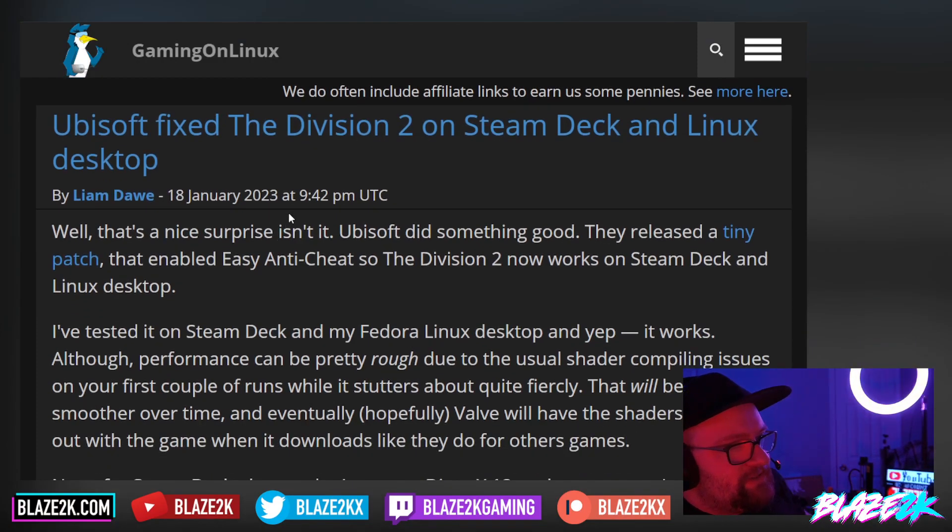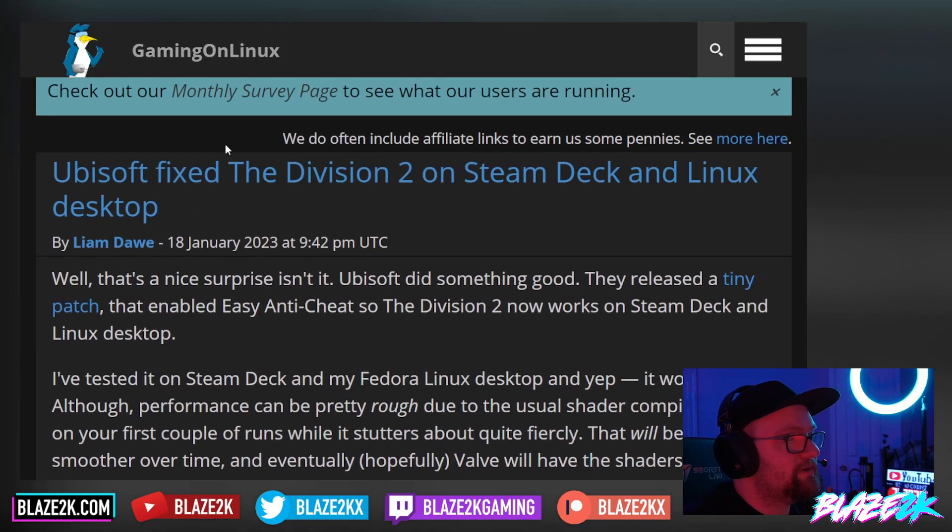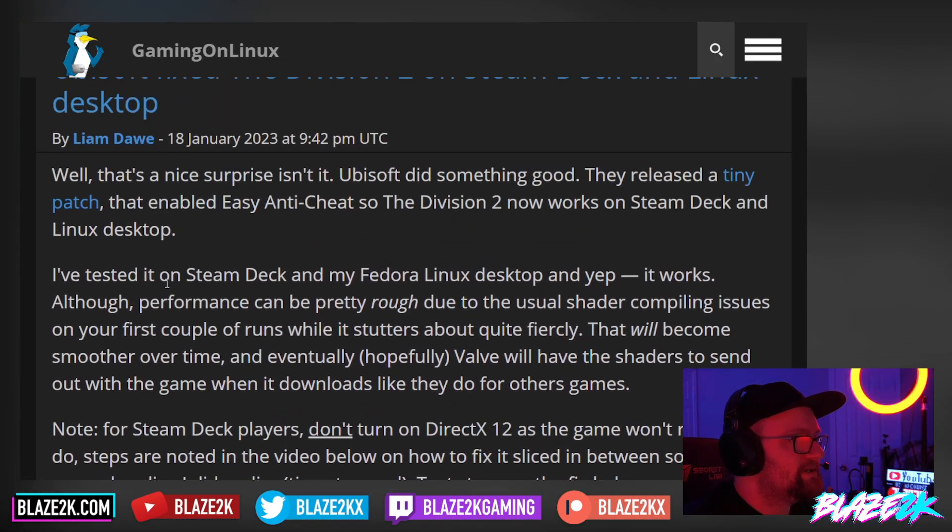So Ubisoft fixed The Division 2 on Steam Deck and Linux Desktop. That's a nice surprise — Ubisoft did something good. They released a tiny patch that enabled Easy Anti-Cheat, so Division 2 works on Steam Deck and Linux Desktop. This article comes courtesy of Gaming on Linux, my favourite Linux gaming website.